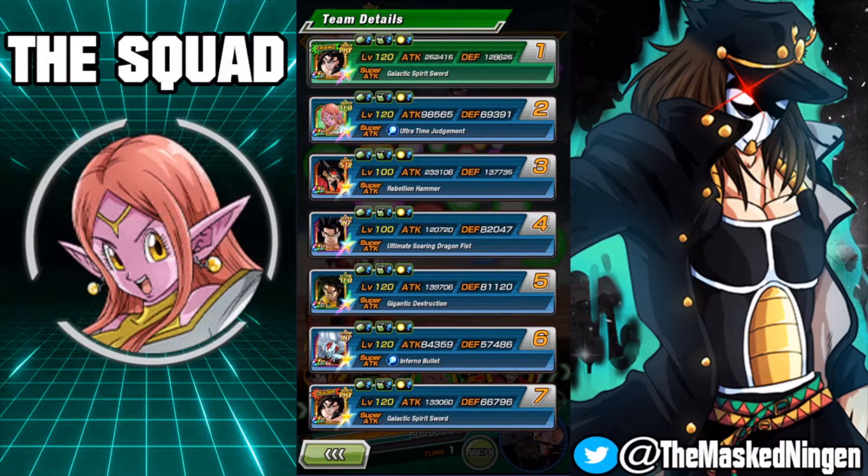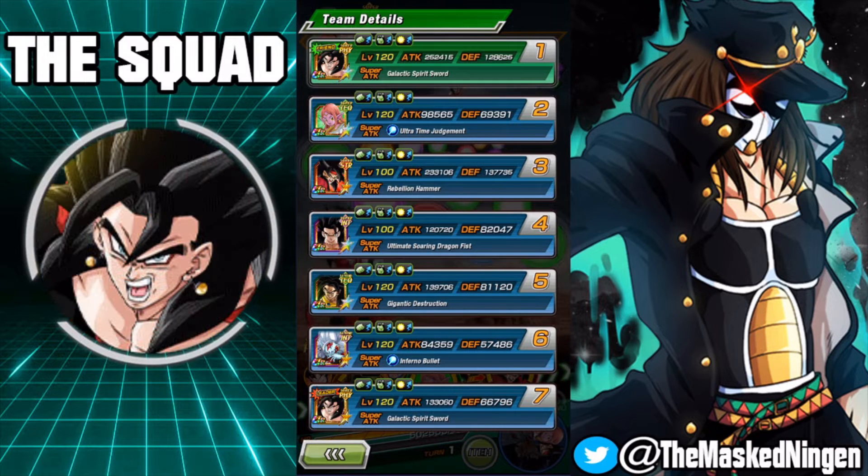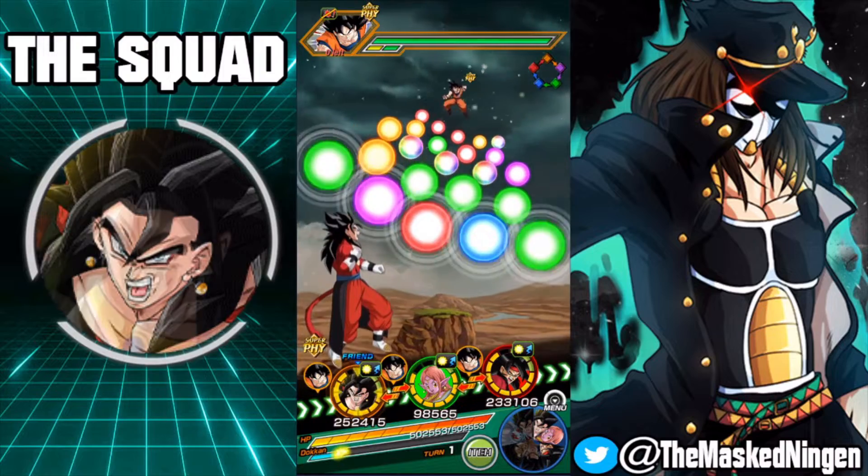This is probably my current favorite build of the crossover team, running the four new Super Saiyan 4s and then the two best support units in the game. This team is incredibly powerful. I have been link leveling up the four Super Saiyan 4s today.